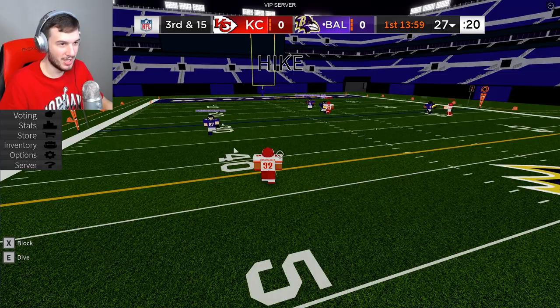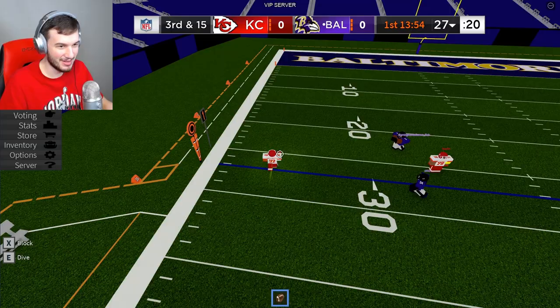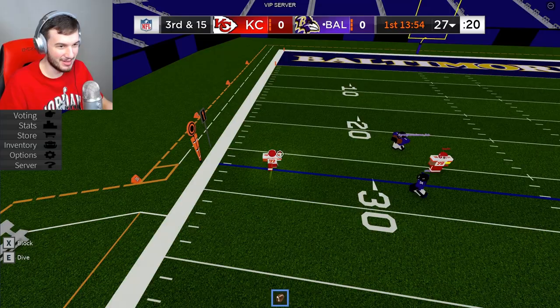Next up, we got Honey Badger's pick-six to start Sunday Night Football. Honey Badger time — he jumps it, he's turning on the jets. He has Lamar Jackson, one guy to beat. Juicy juke — touchdown!